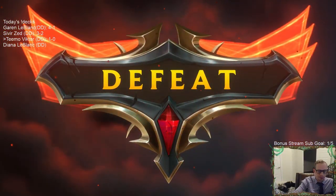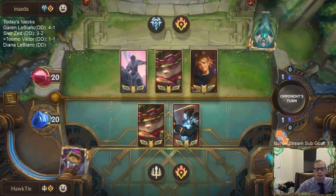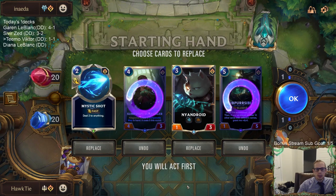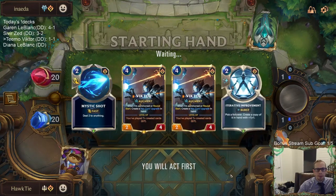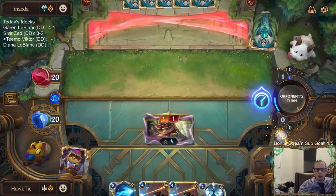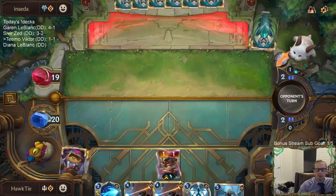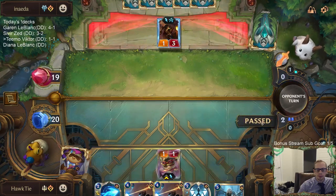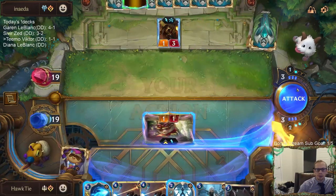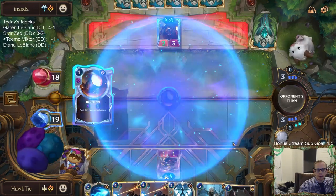One and one. All right, back to Teemo, Ezreal, Sejuani. Mulligan. Oh, Nandroid you can probably go too. Whoa - they don't have turn-one Teemo for them. All right, we can play our own Ballistic Bot next turn.